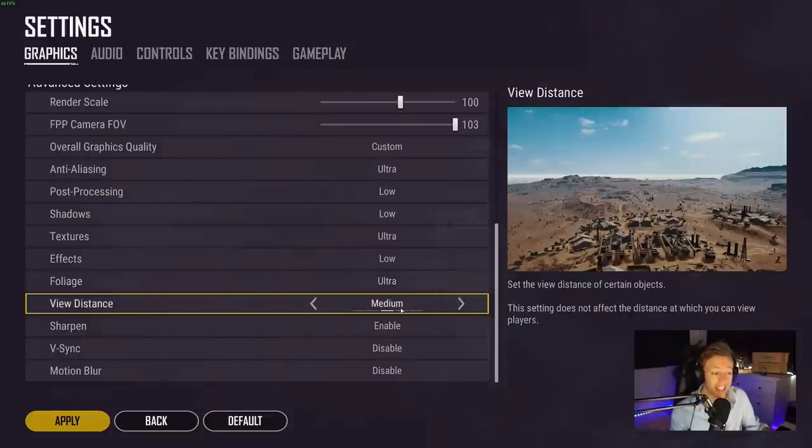Also, grass rendering distance does not change with the foliage setting. View distance is on medium — I could put this to ultra for more buildings rendering and better visuals, but medium is a good balance between visibility and performance. Vehicles and enemies render at 1000 meters regardless of this setting, so it won't make it easier to see enemies if you change it.